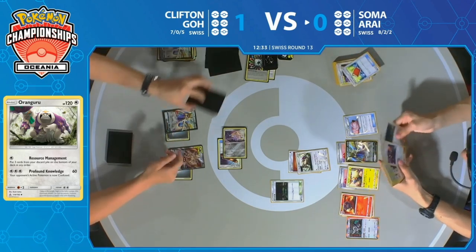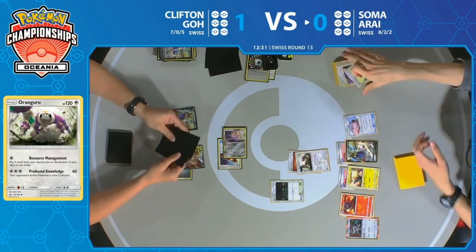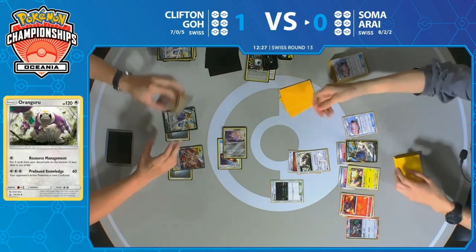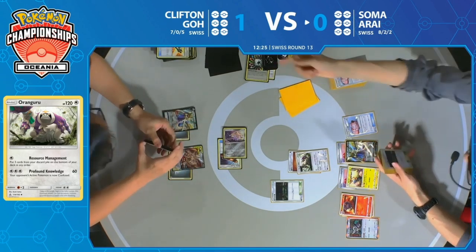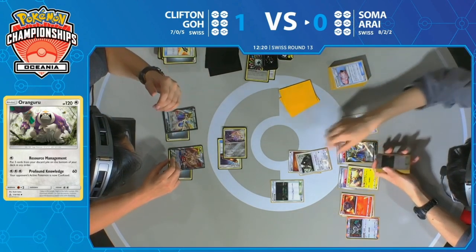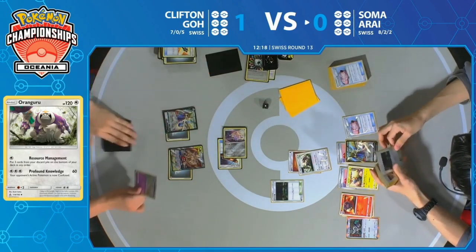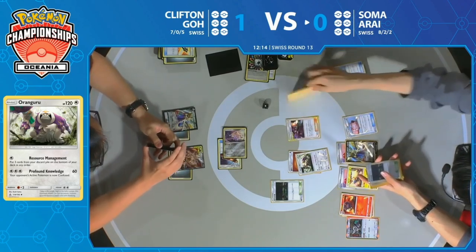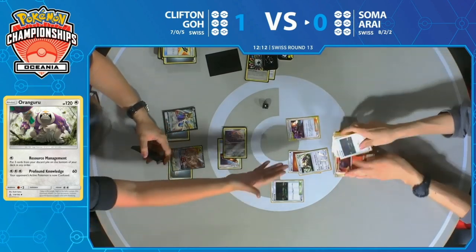Palpad brings back Bellelba & Brycen-Man. That's the last card in Soma's deck going to the discard pile — three cards from Clifton's deck going to the discard pile — and now Resource Management brings three cards back into Soma's deck. That's basically the only three-card deck Soma has. Clifton starts his turn still asleep, maybe one turn left. You have to believe this is going to be it — Soma's going to win this game. Deck out the opponent.